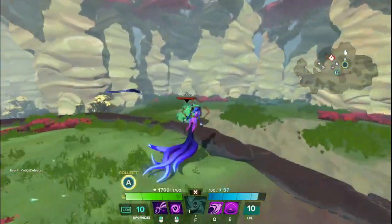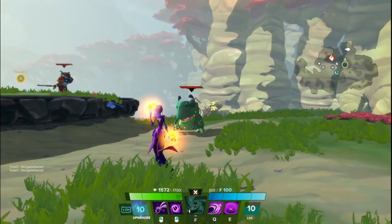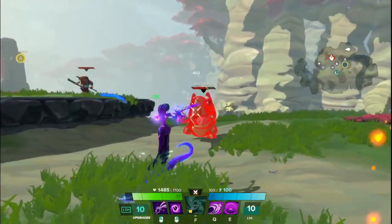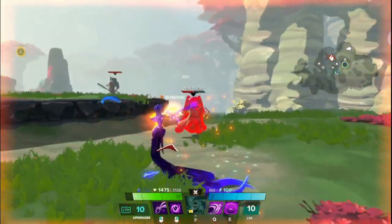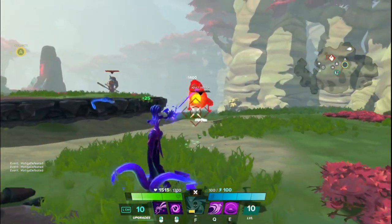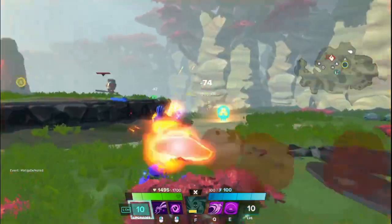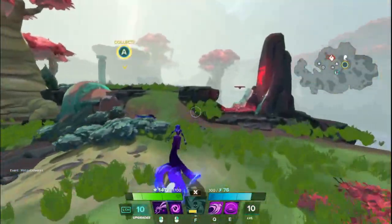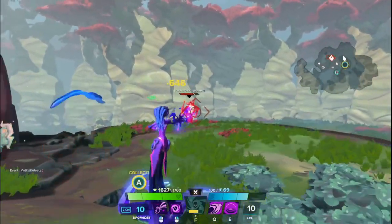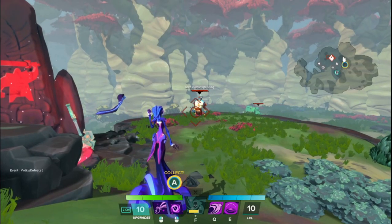I'm going to go ahead and take a little bit of damage so you can see the healing that it does. I'll start draining and you can see every second or so I'm getting that floating text of 25 healing — you can see my health bar also increasing slowly. It just kind of keeps herself in the fight. This is a pretty long tether range, probably one of the longer beams in the game. Does pretty good damage if you ramp up the crits, and as long as it holds you're basically just draining health permanently.